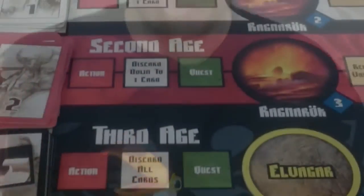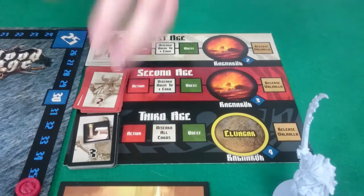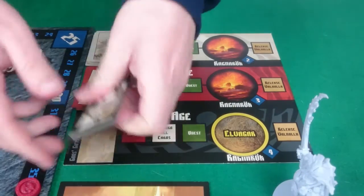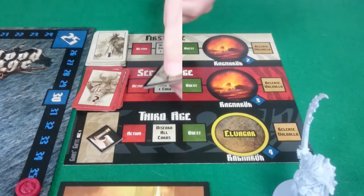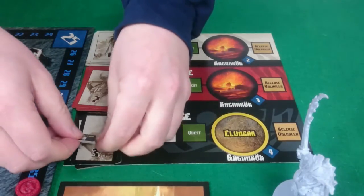We start our Third Age the same as all the others with our God's Gifts phase, so 8 cards to each player, and then the rest go back unseen.